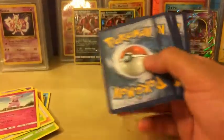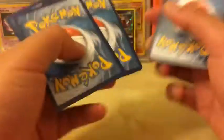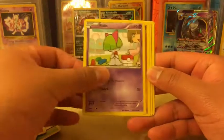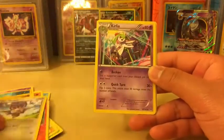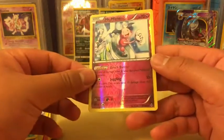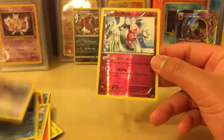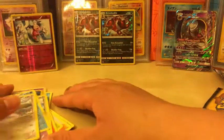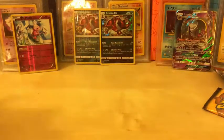Next one - Breakthrough. Let's see. We got Meowth, Pansear, Routes, Swinub, Noibat, Curlia, Buddy Buddy Rescue - very nice - Starmie, Mr. Mime which is a rare, and Staraptor Non-Holo Rare. So we got a Mr. Mime Reverse Holo Rare. What I do with the rest of the cards, I'm going to send them in as a bulk trade for a booster box.